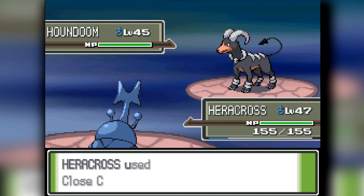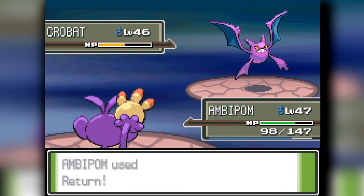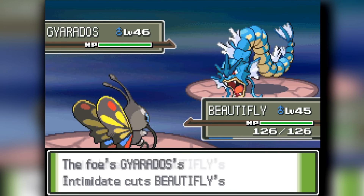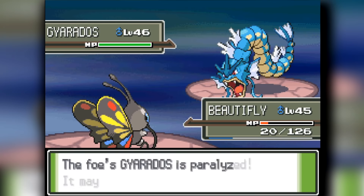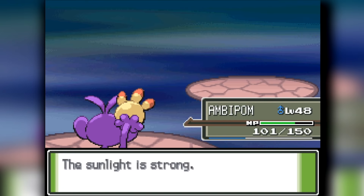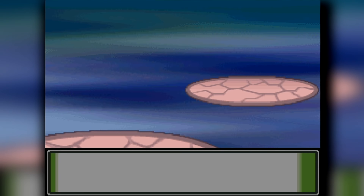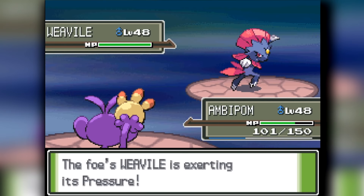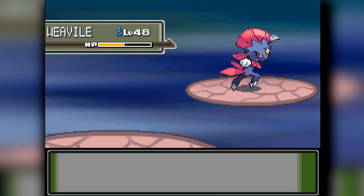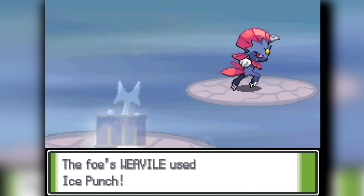Cyrus starts with Houndoom — knocked out in one hit by Heracross with Close Combat. Next is Crobat; Ambipom cleanly knocks it out. Then Gyarados comes out — it's a team effort. I Stun Spore with Beautifly, then Cherrim Solar Beams it slowly down, and finally Ambipom knocks out Gyarados. Next up is Houndoom again — I Destiny Bond it, live a Drill Peck, then knock it out. Weavile comes out; I sacrifice Ambipom for chip damage, send out Heracross, but Cyrus freezes me and I lose.